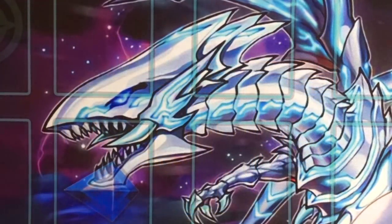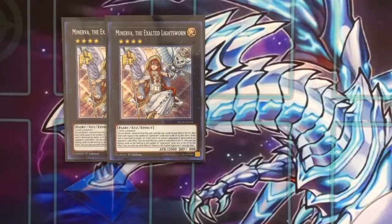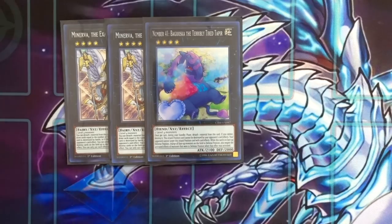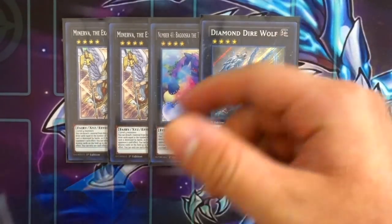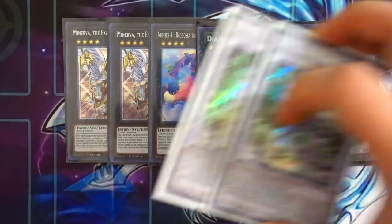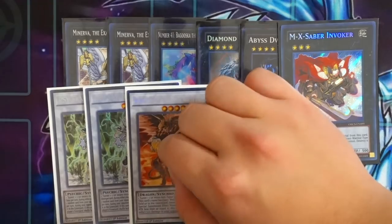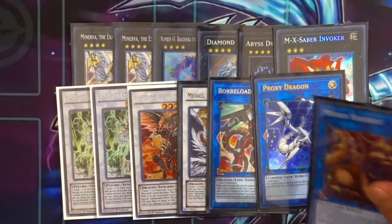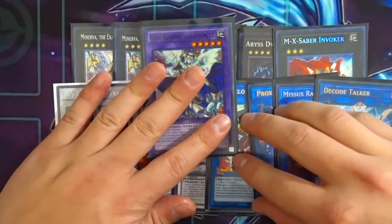The extra deck is very standard. Double Minerva the Exalted Lightsworn — a very powerful card you want to access as quickly as possible. Number 41 Baguska — you can sit on Baguska and potentially just win the duel. Dire Wolf, Evilswarm Exciton Knight, MX-Saber Invoker for the combo. Double Cipher Dragon and Lord Omega. Scarlight Red Dragon Archfiend helps clear the board and burn life points. Michael the Arch-Lightsworn, Missus Radiant, Decode Talker, and one Seraphinite to round off the extra deck.